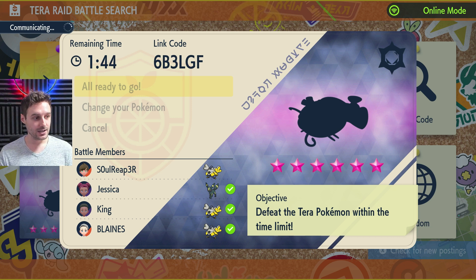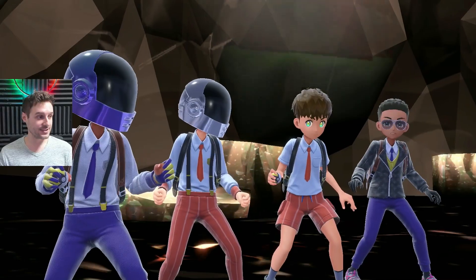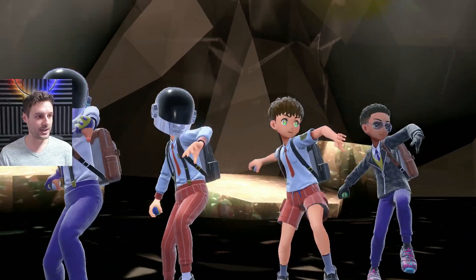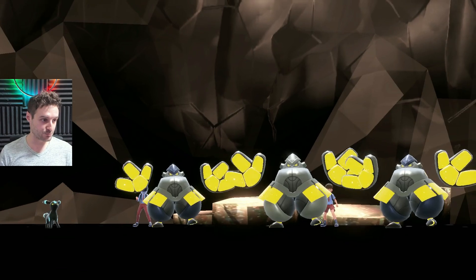We're going to go ahead and get in here. He's readied up and we're all going to go do this. The bot keeps doing Drain Punch, which is a standard decent move for the raid, and the rest is up to us. We have a team of three people here, this should not be an issue since we all have Iron Hands. It's going to be super effective against the rock type Tera. I'm going to go ahead and do Belly Drum and then Drain Punch away.